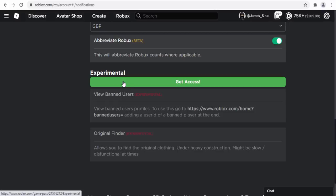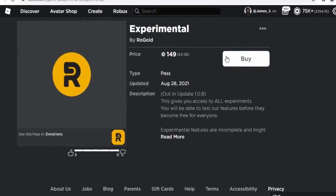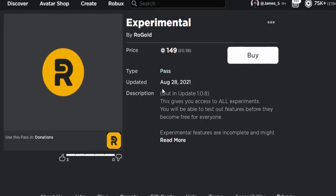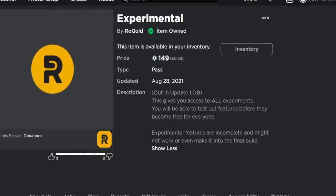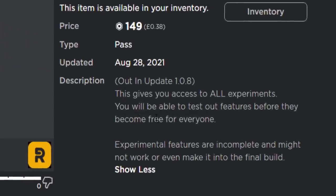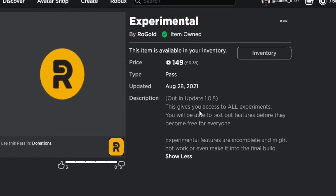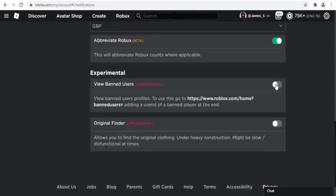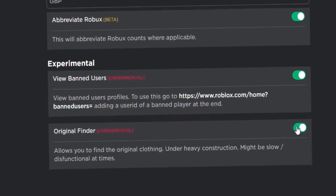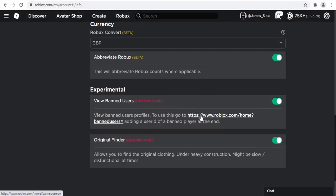Under the experimental section, I see 'view banned users' — really interested in this one. I have to click 'get access,' which requires buying a pass for 149 Robux. I'll buy it. It says: 'Gives you access to all experiments — you'll be able to test out features before they become free for everyone.' So if you're patient you can just wait for the updates to be fully released for free. The option is now turned on, along with the original clothing finder.